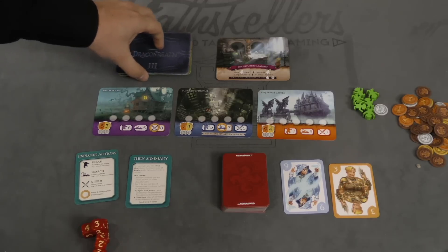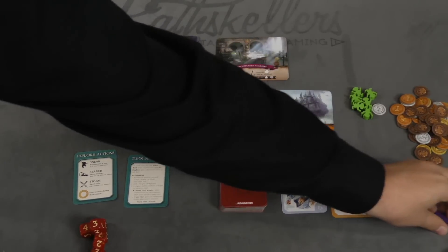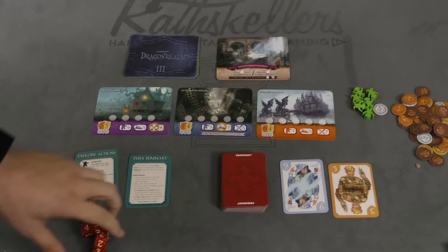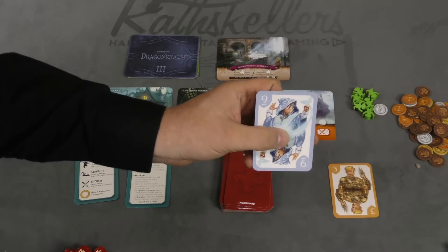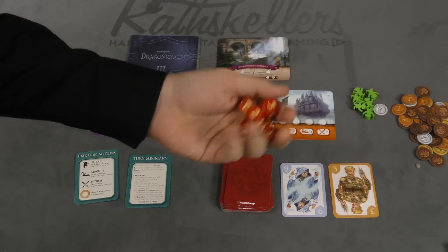You'll put out the top three locations, plus the Adventurers Academy. Each player is going to get eight of their tokens — their little adventurers. You'll have some goblins. Players are going to start with a handful of adventurer cards. These cards go from one to twelve, five different suits, and you've got some dice.